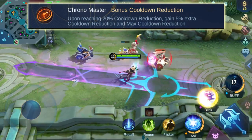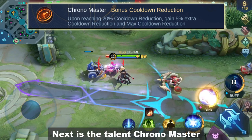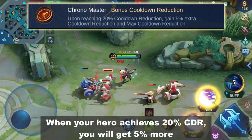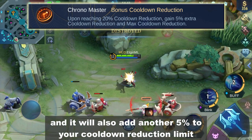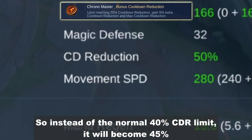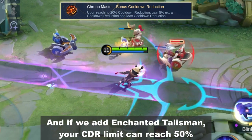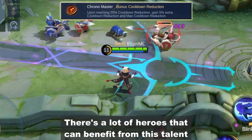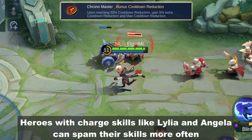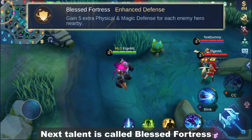Next is the talent Chrono Master. When your hero achieves 20% CDR, you will get 5% more and it will also add another 5% to your cooldown reduction limit. So instead of the normal 40% CDR limit, it will become 45%. And if we add Enchanted Talisman, your CDR limit can reach 50%. Heroes with charge skills like Lilia and Angela can spam their skills more often. Some heroes that are dependent on Enchanted Talisman can now replace it for higher damage items.